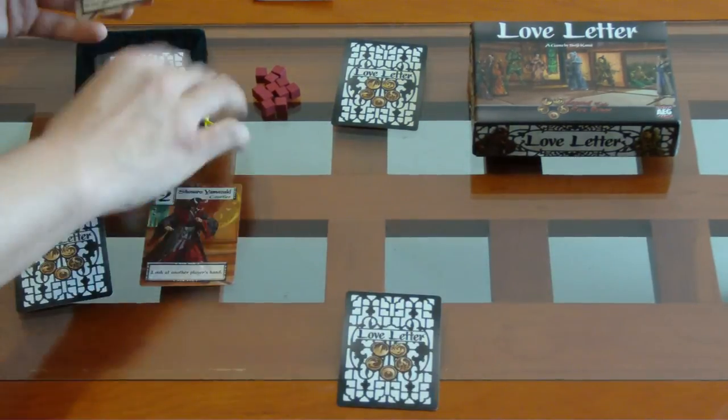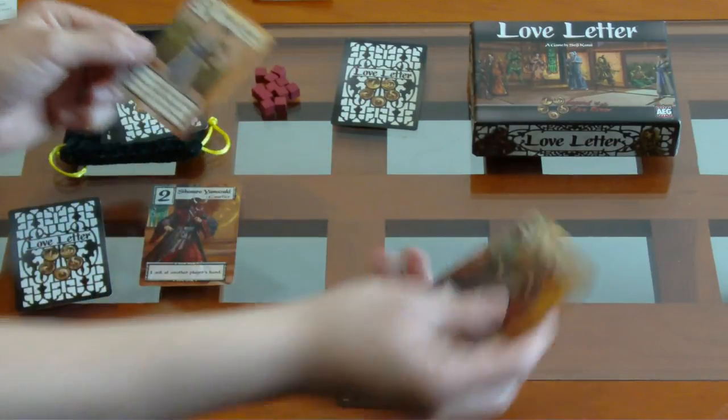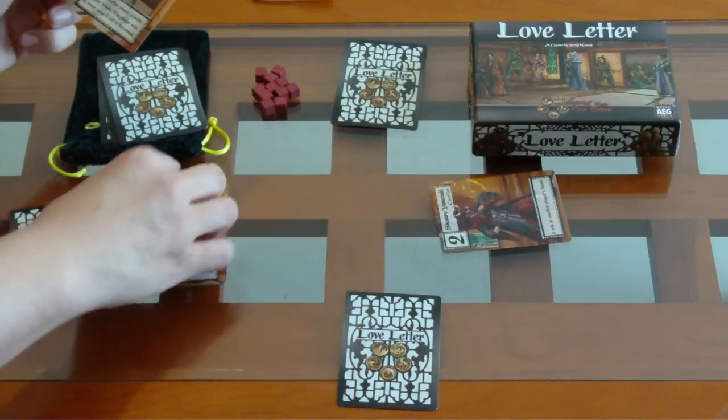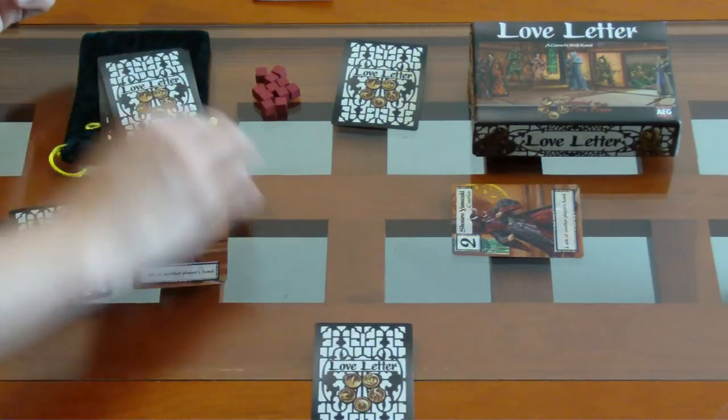Después va a ir este jugador, va a tomar una carta y va a realizar una de estas dos acciones. También va a jugar un dos, va a ver la mano de este jugador, y es todo lo que pasa.